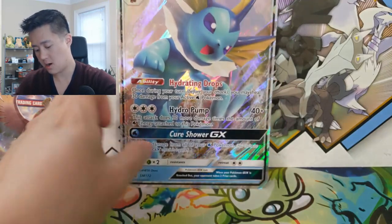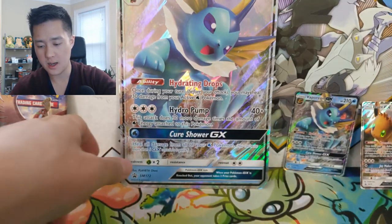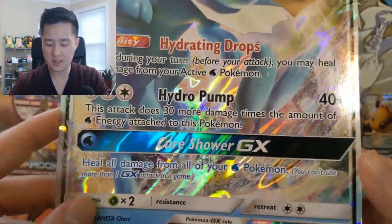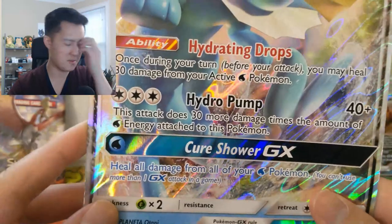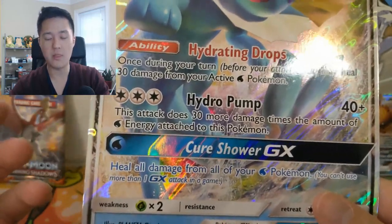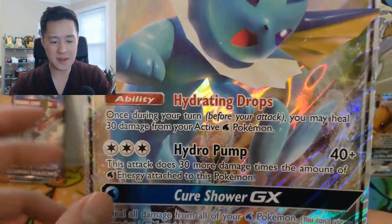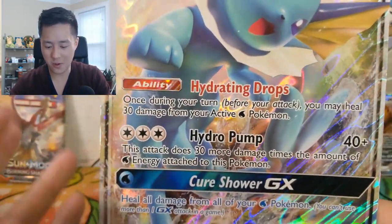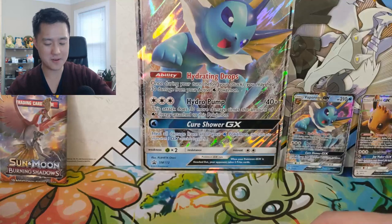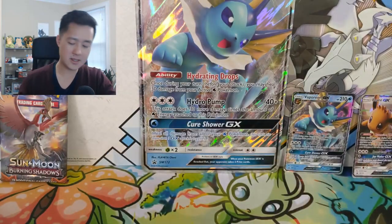I opened the box and here we have the jumbo card Eevee, which we're very familiar with, as well as the Vaporeon GX card. Taking a quick look at the card, its attack is pretty bad — you need three water energy to deal 130 damage, which is very weak. However, if you stack your bench with Vaporeon GXs and have other water types, you can spam the attack. It would make a very interesting deck. Here's a quick code card for the box and let's get into the five packs.